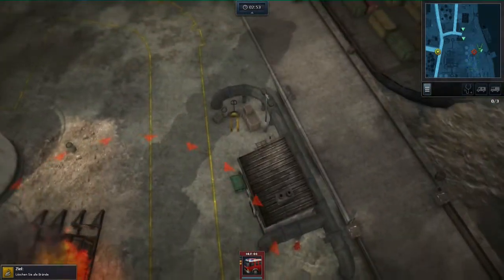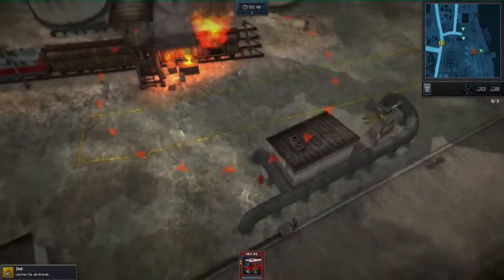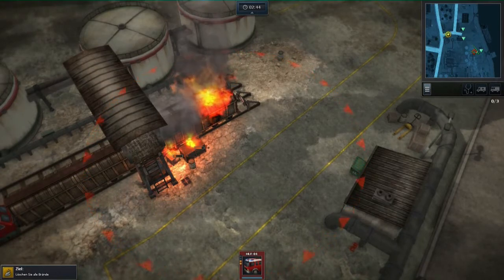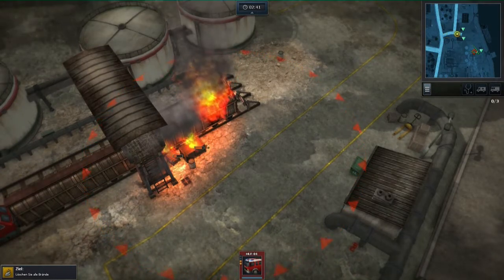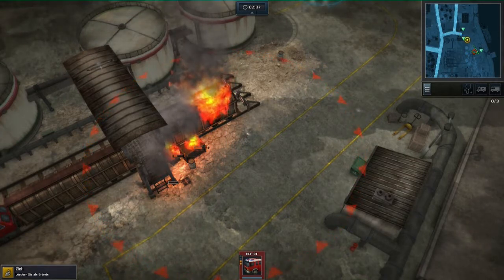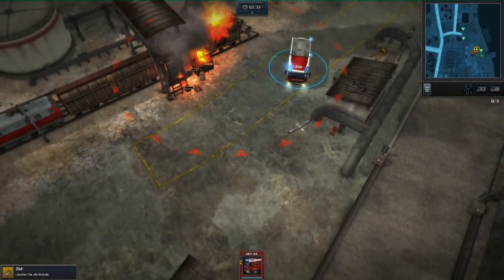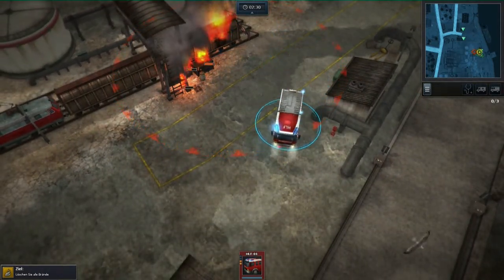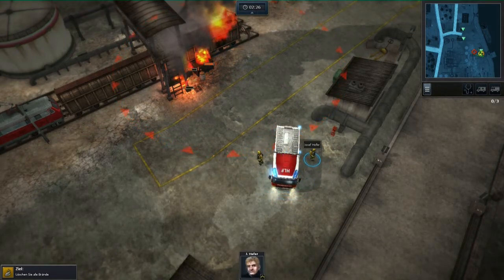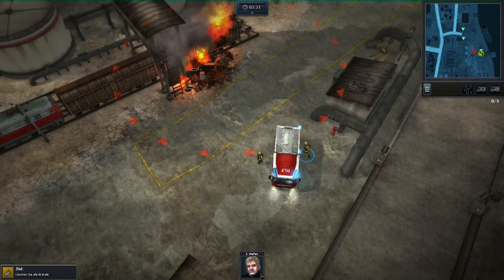There is a very limited time — in this case I think it's two minutes or two minutes thirty — until the mission is lost. These orange little status bars show you how the fire gets stronger. This actually reminds me of the older game Fire Department — some of you guys might remember that one — it had the same system.